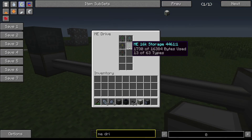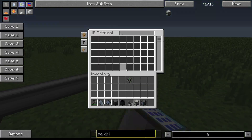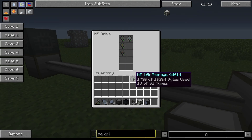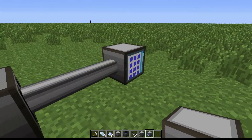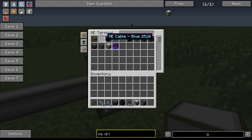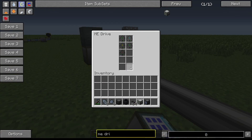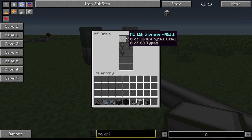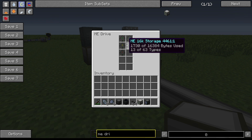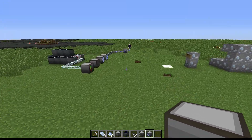This is an ME Terminal - as you can see it's showing you everything stored. If I take it out there's nothing there because nothing is stored in these drives. I put it back and it shows you everything stored, which is pretty cool. This is where you can access your hard drives - the ME 1k, 16k, 64k storage units. You can go even further with the ME Terminal.